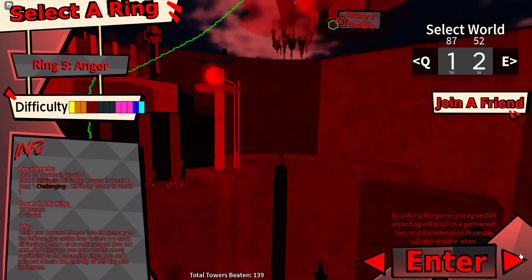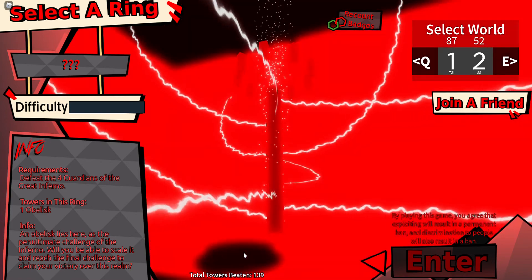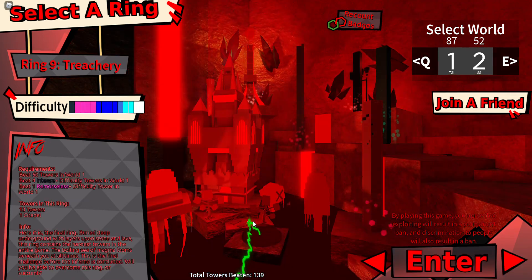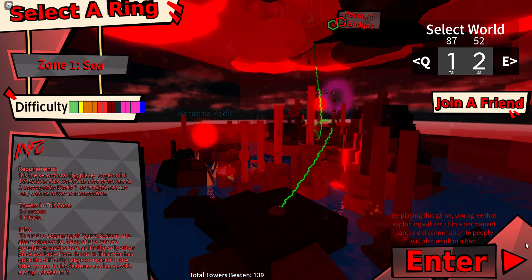You can also kind of see how the ring select is made — this is in a box. And then there's actually a spawn point there that you normally wouldn't see, like there is in every other ring. And then in the zones you can actually see the...